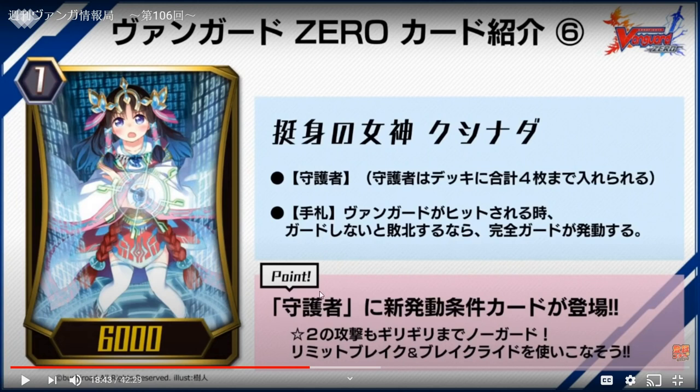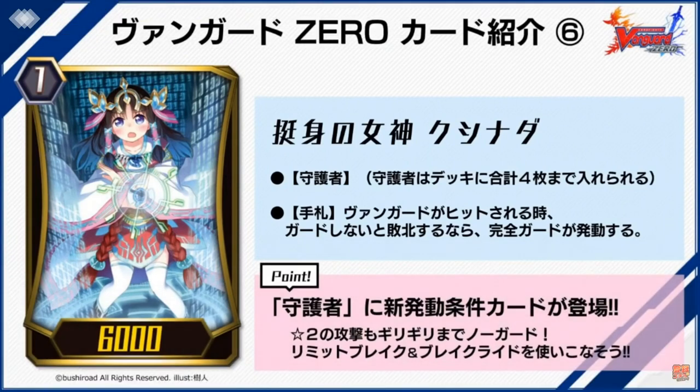This repeats each turn, so until they don't have any PG left, you can finish them off — a big problem. Now they've changed it: if you get hit by two or more crits but you don't reach six damage, your PG won't activate. If you're at four damage, the PG activates only if you reach six. So if you're at two damage and your opponent hits you with three crits, you go to five damage and PG doesn't activate.